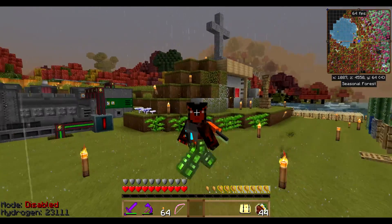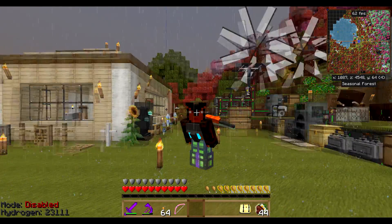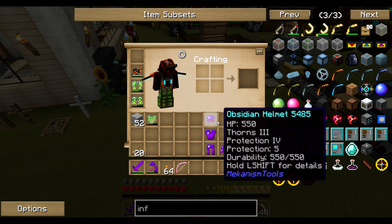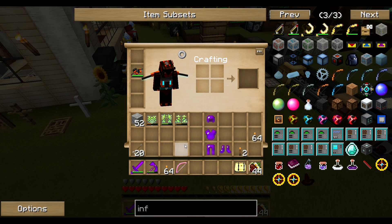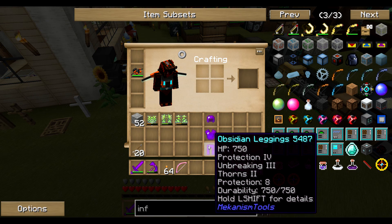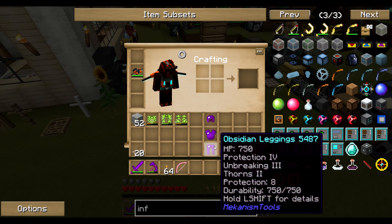I think we needed an adventure. I've got myself a little bit equipped for it, because this time we don't have the backup of Coffee Hound and there's no one else on the server unfortunately, so we have to go it alone. I've made myself some long-overdue obsidian armor from Mekanism tools, which replaces the old stuff. I've also enchanted it - the obsidian helmet has Protection IV and Thorns III, the chestplate has Protection IV and Unbreaking III, the leggings have Protection IV, Unbreaking III, and Thorns II, and the boots have Soulbound, Protection IV, and Magic Resistance IV.